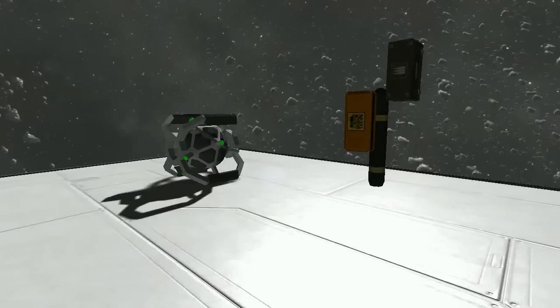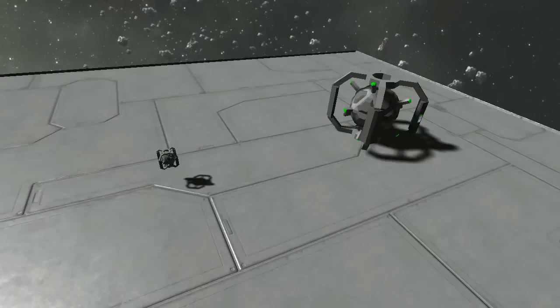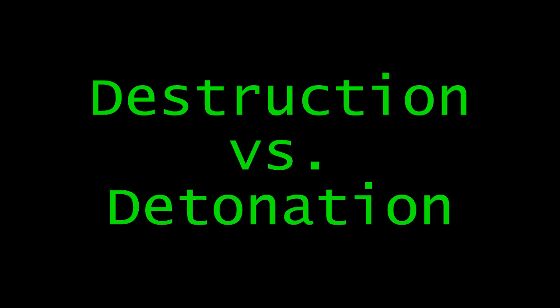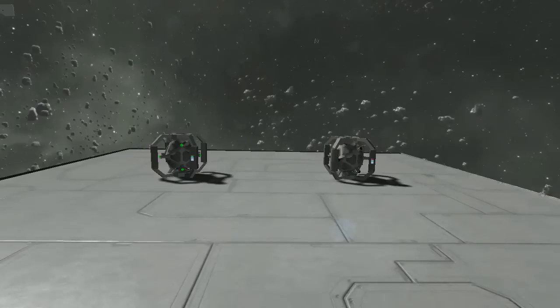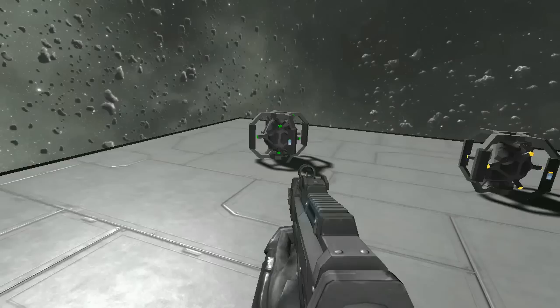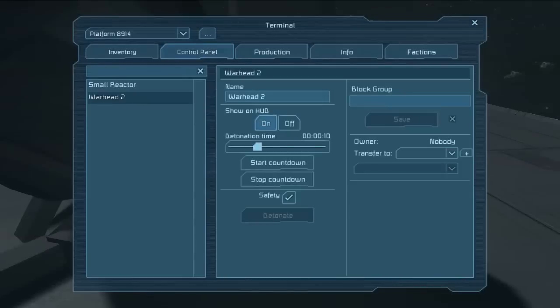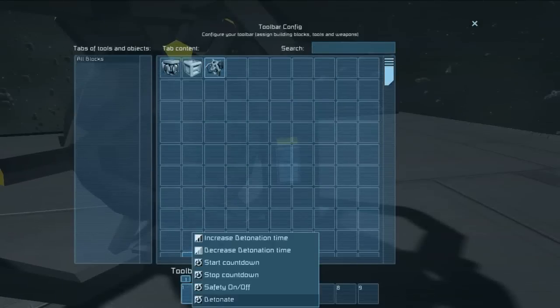Explosions generally come from one of two sources: warhead blocks or volatile items. Warheads come in two sizes, large and small. They are both terribly effective at destroying cubes of their type. It's important to understand that warheads have two ways of being destroyed. If a warhead is destroyed by explosive damage, it just disappears the way a normal component block would. If the same warhead is destroyed by bullets or a collision, it detonates, doing considerable damage to every object near it. In addition to being set off by damage, warheads can be detonated on command. Each warhead has a safety switch and a manual detonation command. The detonation command can be issued either through the terminal or via a triggered action, such as from a sensor or a timing block.